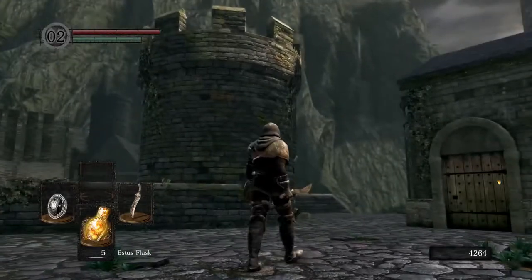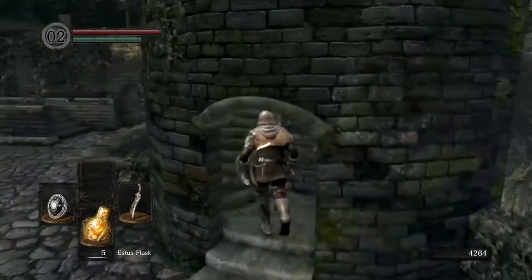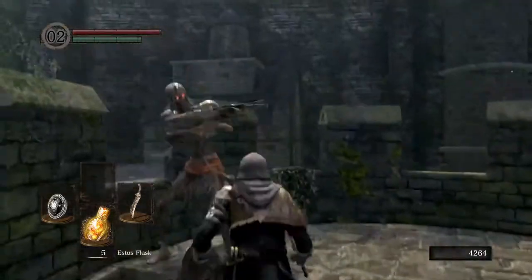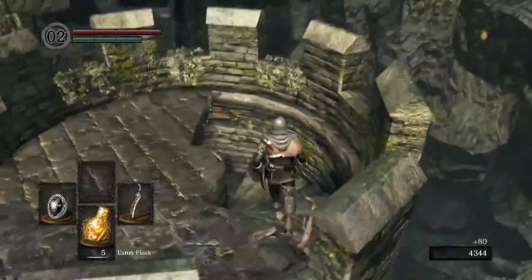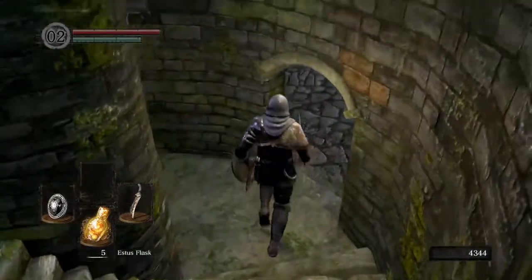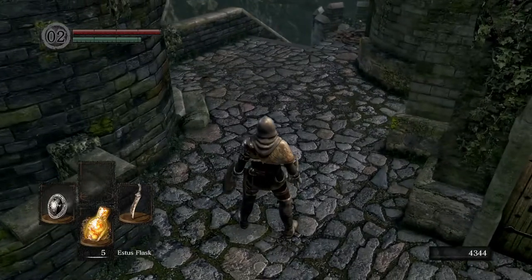When we get to this part, there is a crossbowman at the top of this tower, so you'll want to take the time to go up here. Because if you don't, you can get shot in the back while you're fighting the next guys. It's all these little things that you might think, oh I'll just skip him and run — but it can actually just get you killed on the way and it'll just make you more frustrated. Trust me, I've been there many, many times.